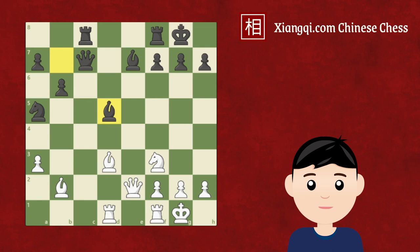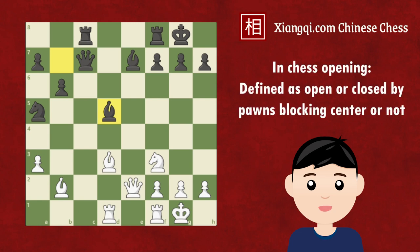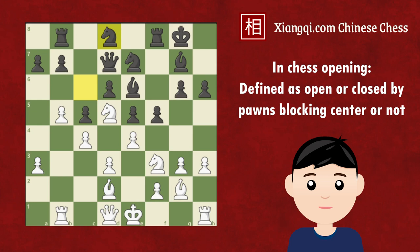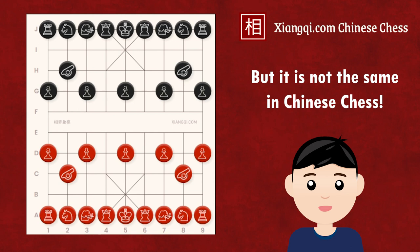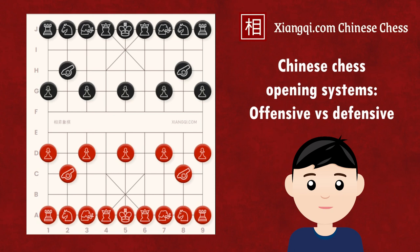In chess, players classify openings as open or closed games, depending on whether the center is blocked by pawns. However, this concept doesn't directly apply to Xiangqi due to its inherently open board. Instead, Xiangqi opening systems are divided into offensive and defensive systems.